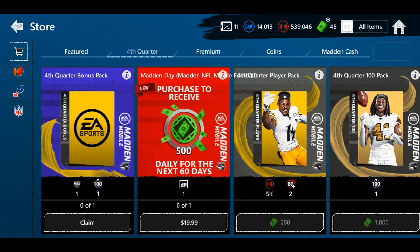What's good! In today's video I'll be opening a fourth quarter bonus pack because I just linked my EA account to my email so I can get the notification when Madden Mobile 21 comes out. Because you do that, you get a free pack in Madden Mobile 20 — the fourth quarter bonus pack — that gives you a Madden Max badge and a 100 overall player.